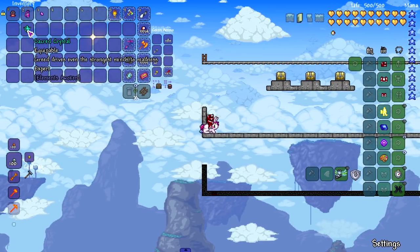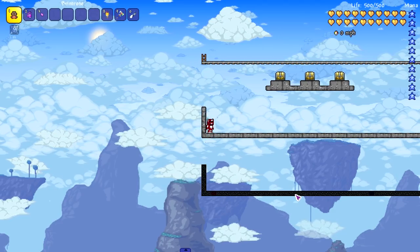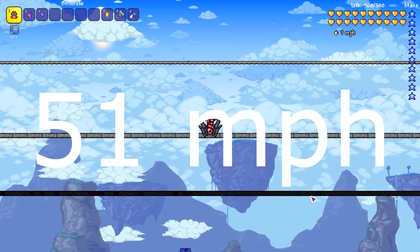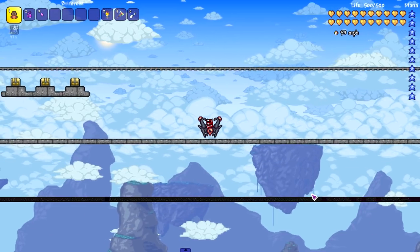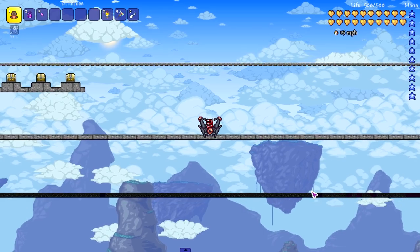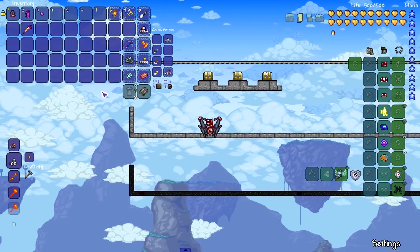The second Elements Awoken mount is the Sacred Crystal — a flying mount that hits 51 miles per hour. It's very slippery though: just a small tap and it starts sliding in whatever direction you nudged it. A bit finicky to control.